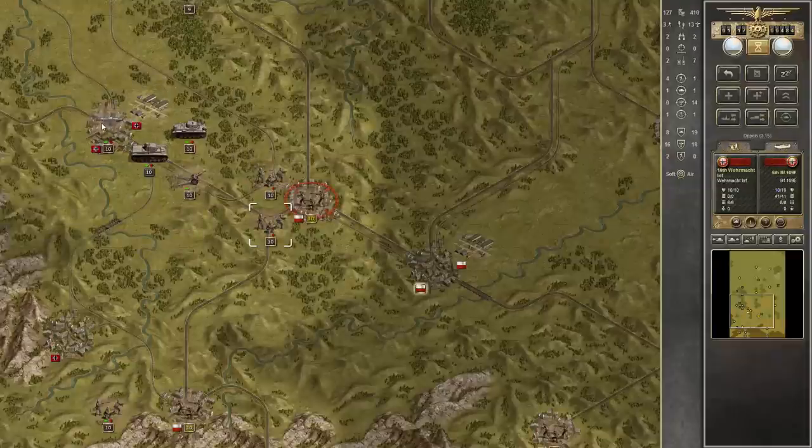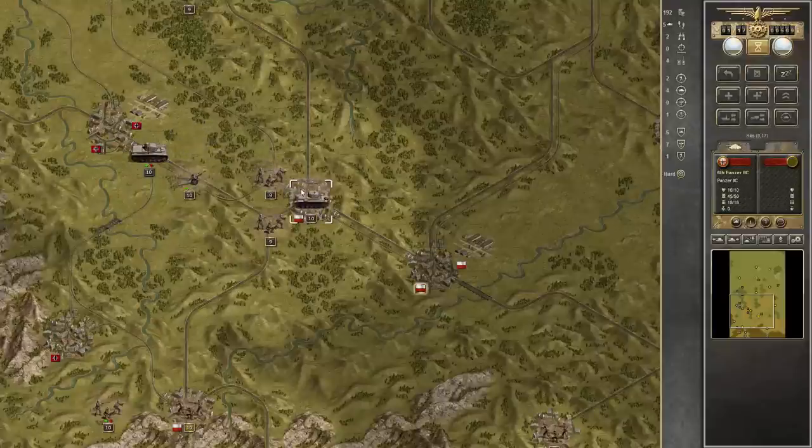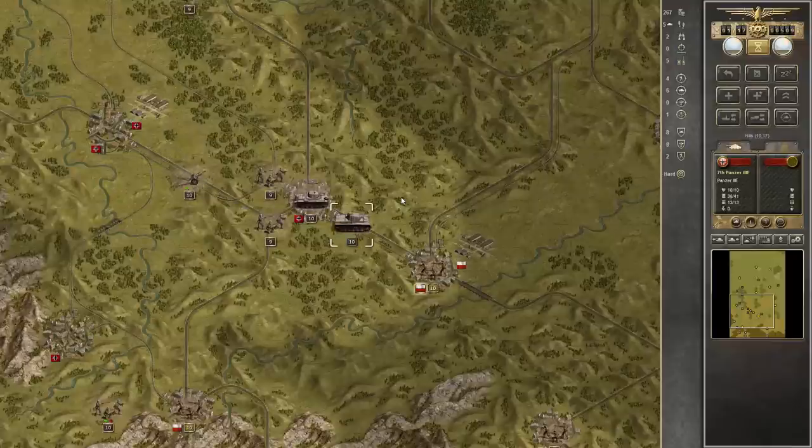Now we could bring up our fighter and bombard the city, but then the entrenchment level would go down to one, and when we attack with our infantry it would go down to zero, and this unit might withdraw — which we don't want to happen, because then our second infantry is not in range. So we'll start with an infantry attack, then send in our fighter planes, then hopefully finish off the defenders and capture the city.